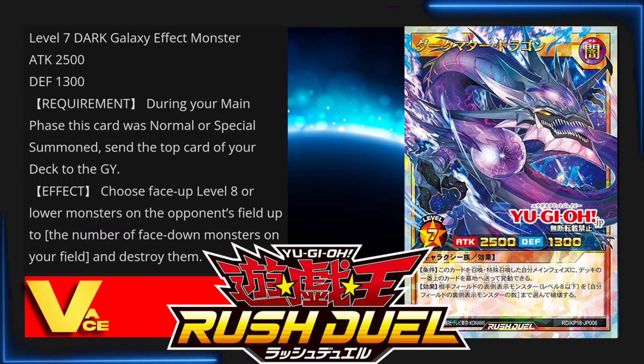The first one we have here is her main deck ace monster, Dark Matter Dragon — a Level 7 Dark Galaxy effect monster with 2500 attack and 1300 defense points. Requirement: during your main phase this card was normal or special summoned, send the top card of your deck to the graveyard. Effect: choose face-up Level 8 or lower monsters on your opponent's field up to the number of face-down monsters on your field and destroy them. This monster could wipe out up to two monsters per turn, as long as they're Level 8 or lower — that is awesome.